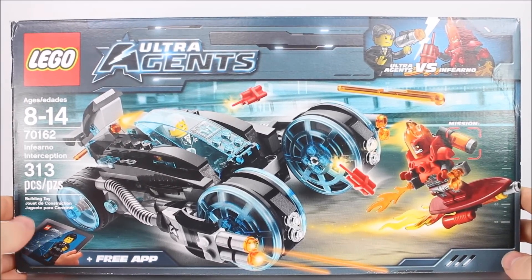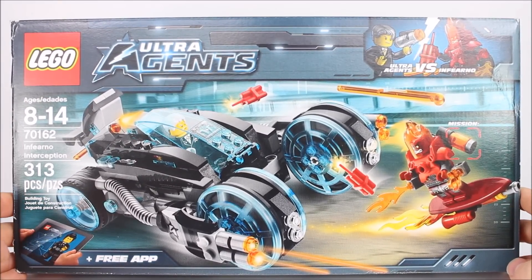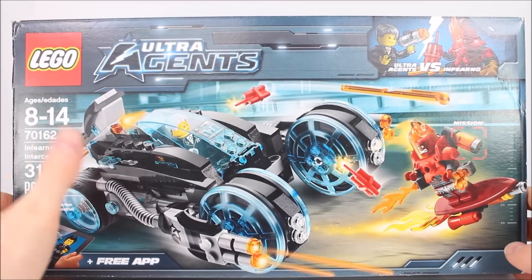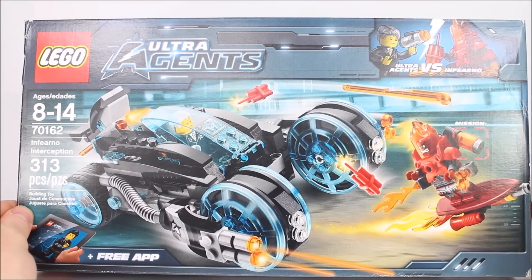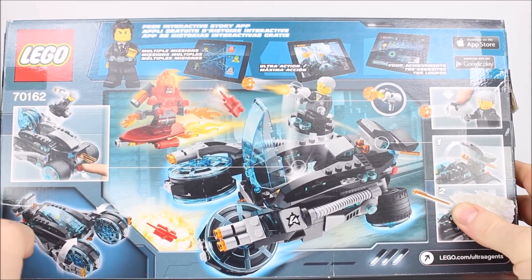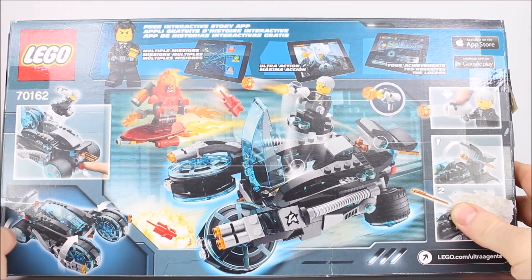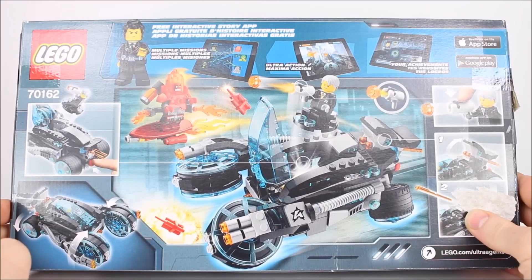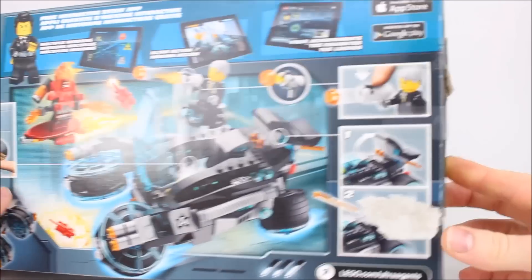It's set number 70162, it's 313 pieces, even comes with some free app blocks. Check out the ride, check out your villain, it is cool. Now that you can see on the back, your villain is riding a cool hoverboard and your car even goes hover style as well, so you can fly along with them. So let's go ahead and open this up and check it out.